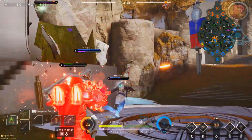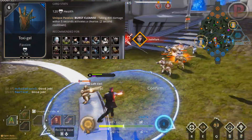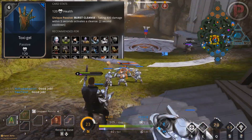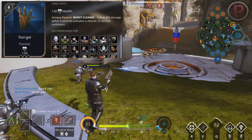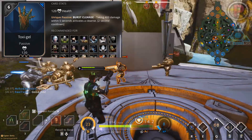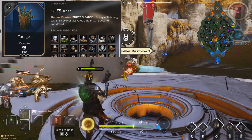Our second to last card is Toxigel — a 6 point universal card giving you 120 health and the unique passive Burst Cleanse. Taking 400 damage within 5 seconds activates a cleanse with a 2 second cooldown. The simplest example: if you get stunned and before the stun ends you receive 400 damage within a 5 second window, you will be cleansed from all debuffs so the stun will stop.